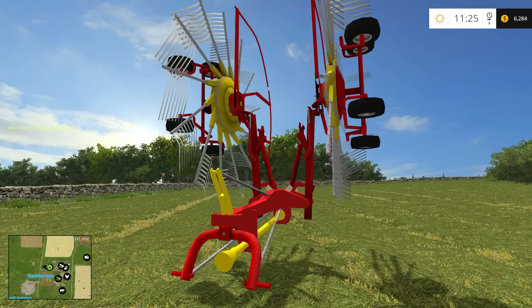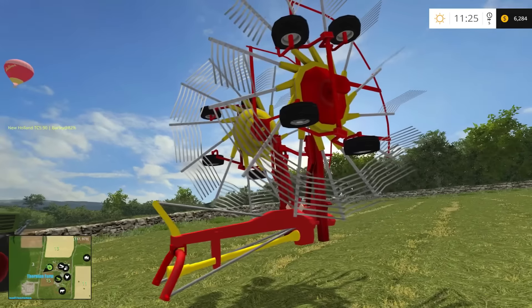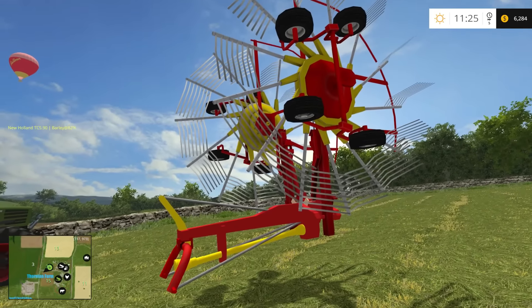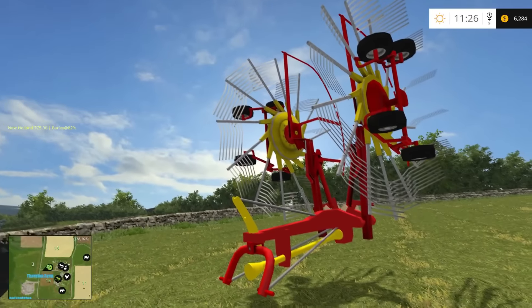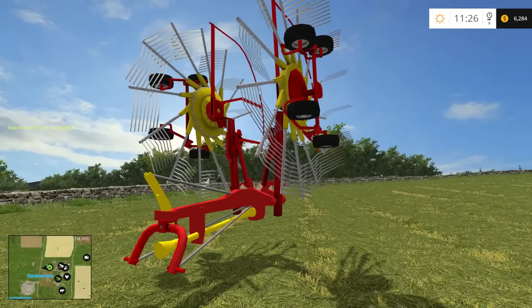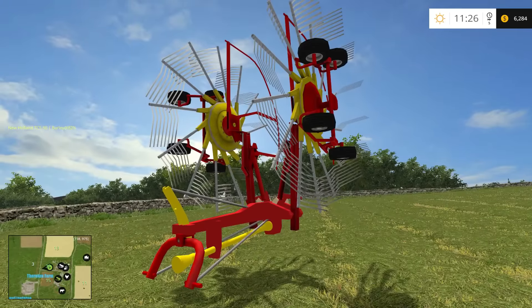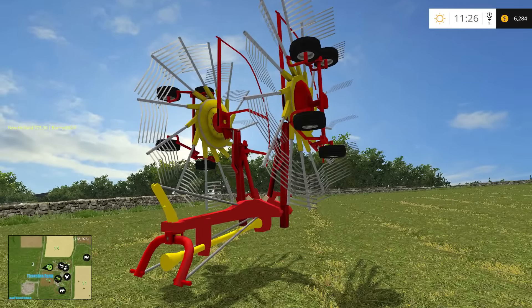This is my first time looking at it. I just downloaded it because I was interested. The one I had in 2013 was — I think it was a Pottinger — it was green and quite large. This one is a little different; there are only two wheels on it, whereas the other one had quite a few.